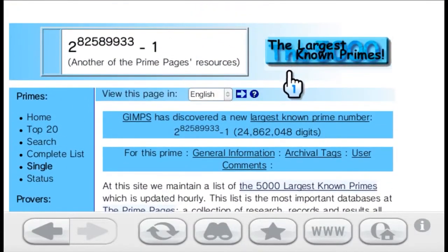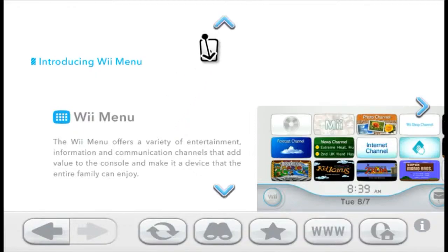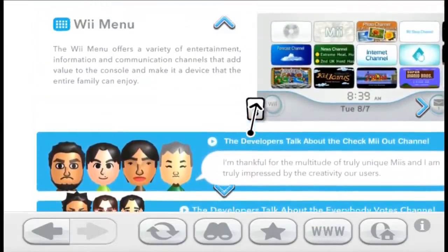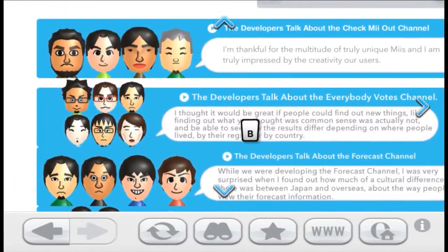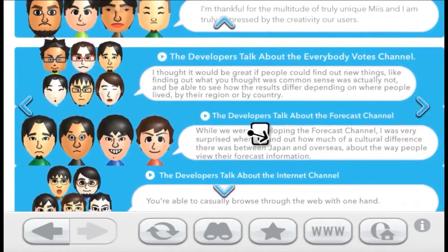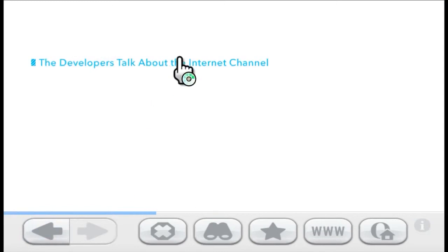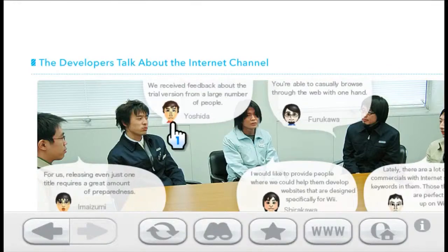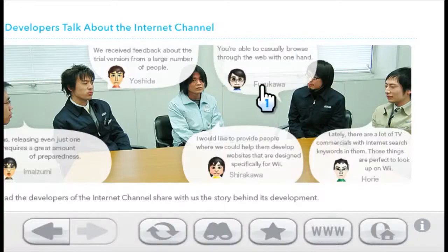The largest known primes — the 500. Oh, the Wii Channel Interviews — this is actually a page from Reconnect24. They host it, but Nintendo made this around 2011. They had a talk with the developers of the Wii — how did they make the Wii. Developers talk about the Check Mii Out channel, the Everybody Votes channel, the Forecast channel, and all that other stuff. Let's go to the internet channel, because we are using the internet channel. 'We received feedback about the feature-full version from a large number of people.' You're able to casually browse through the web with one hand — well, yeah, you used to, but not anymore.